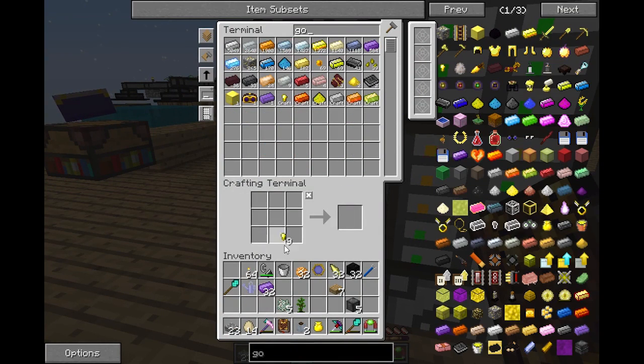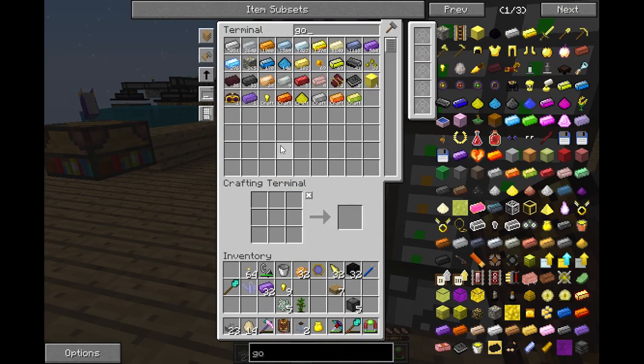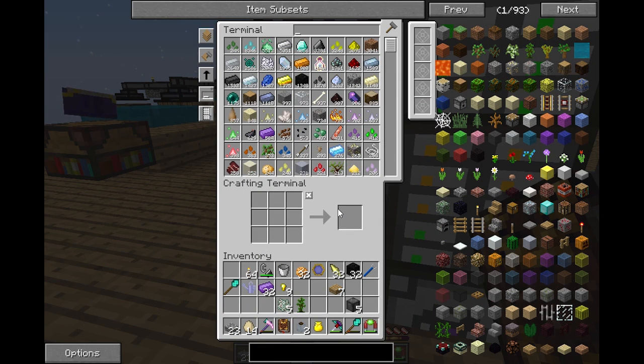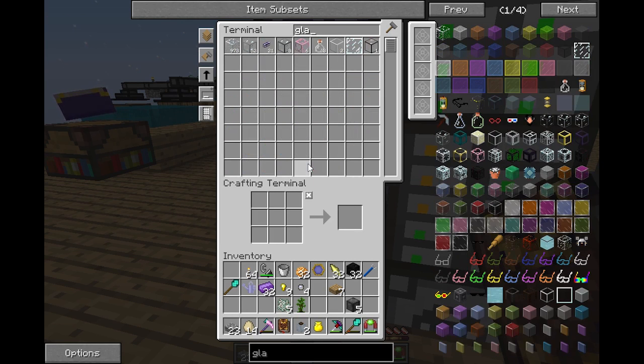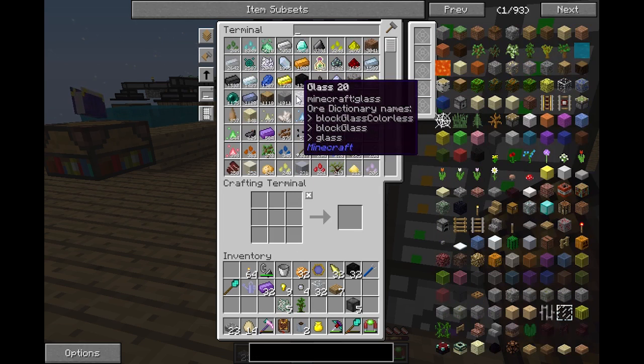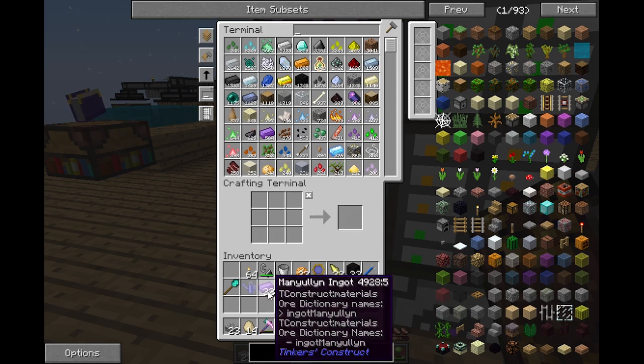Gold nuggets. As you can see I've already got the goggles of revealing, but I'm not using them because with them I cannot fly. Gold, quicksilver drop, glass - just grab a bunch - and iron. I'll get rid of these, I don't need those at the moment.